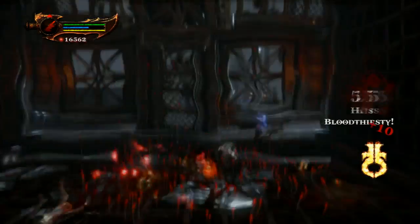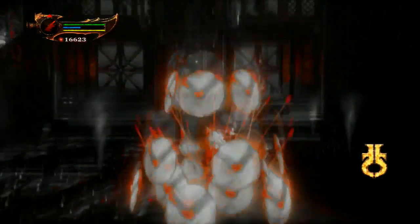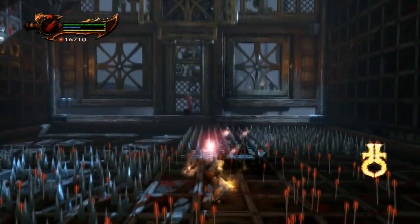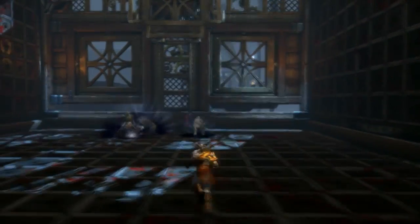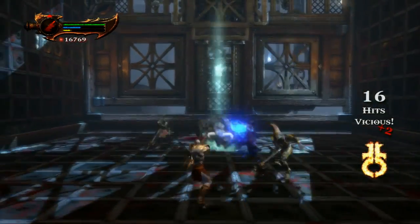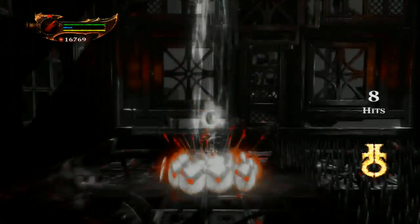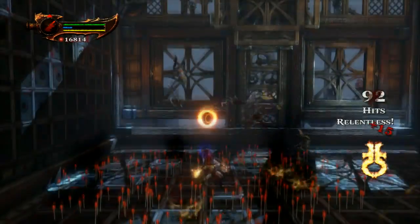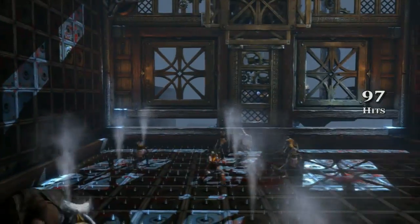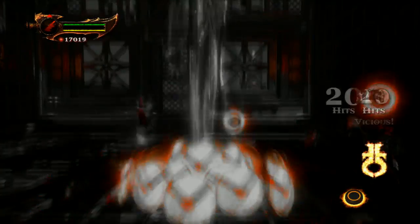This next wave is significantly harder. The spikes come up in two quadrants at a time during this wave. Once I see where they're going to show up, I get on safe ground and then pull a magic attack — because if you pull a magic attack when there are no spikes showing, sometimes it takes so long to finish that the spikes have already killed you before you even finish the attack.